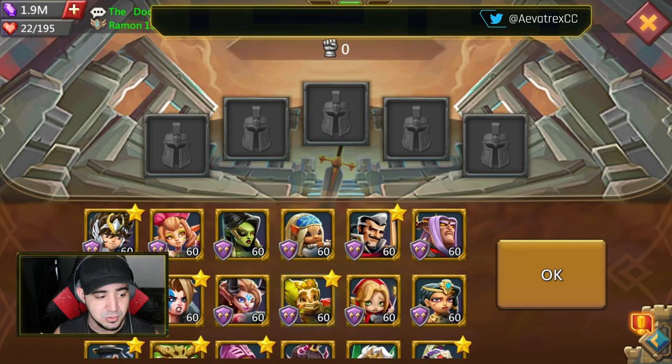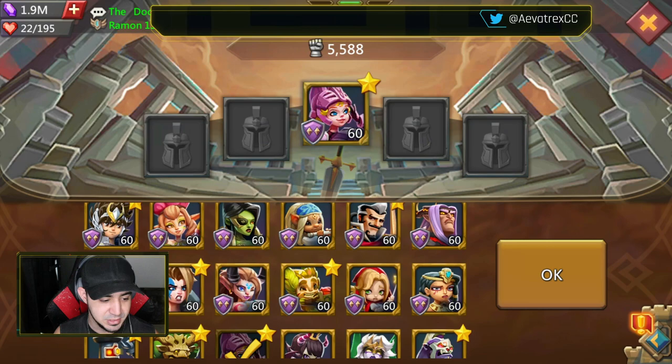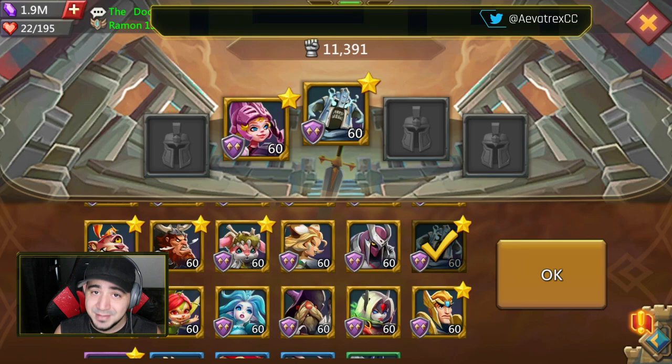For free-to-play players, which heroes should you mainly be looking at? The first one is Rose Knight. Rose Knight with more strength, more HP, more survivability — she's almost a must-have this week. Rose Knight is almost a must-have in most weeks, but this week even more so.